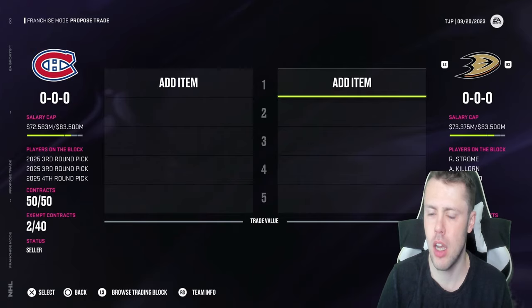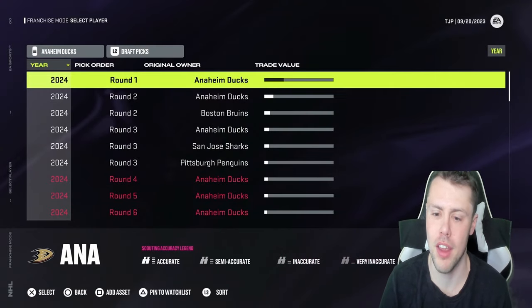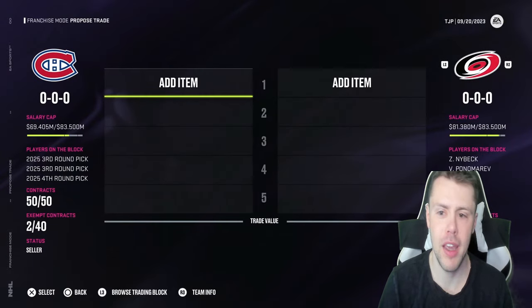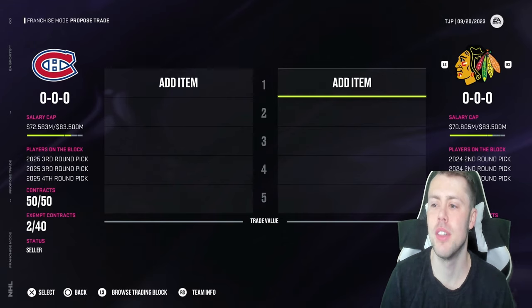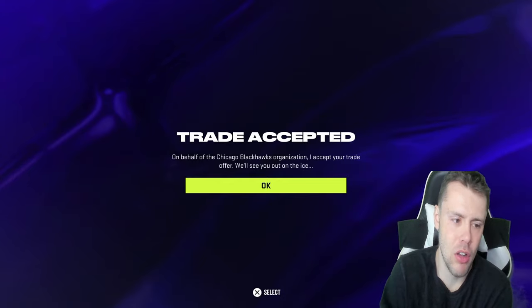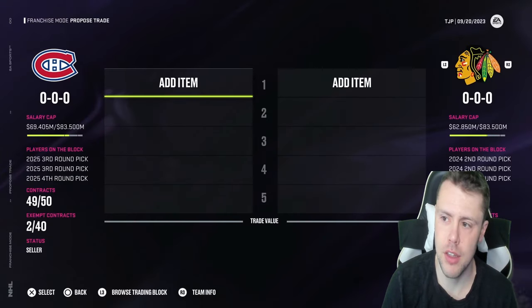We'll look around the market and see what first round picks would be easy to get. Every time I complete a trade I'll let you guys know. First up — a second, third, fourth, and fifth round pick to the Hurricanes, and we have their first round pick. First trade done. Then Reinbacher and a first round pick got us the Blackhawks pick, and they also had the Lightning pick, so we traded two picks to get two picks.